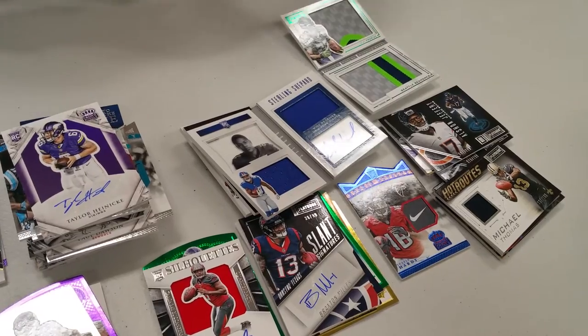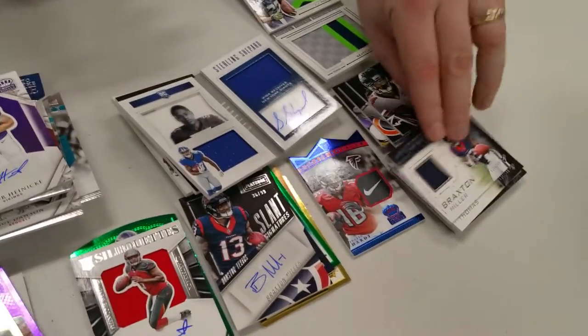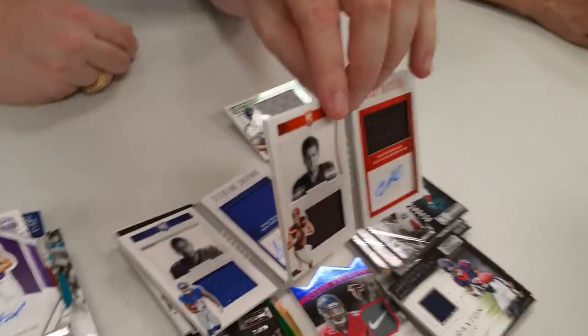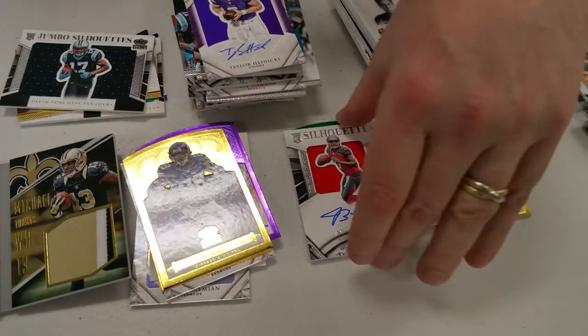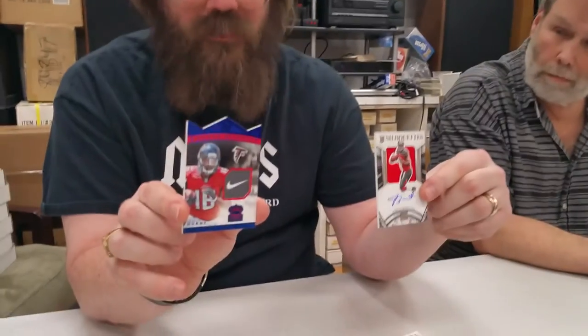Last call, cardboard. Braxton Miller again — wow. And Cody Kessler from the Browns autographed jersey card. Well, guys, normally it's easy to figure out what the card of the break was, but tonight we have two options. I'm probably going to go with the Jameis Winston, although some of you may like the one-of-one Nike swoosh.